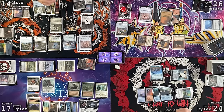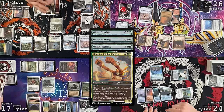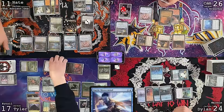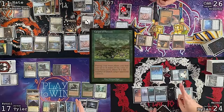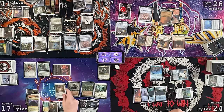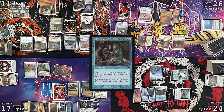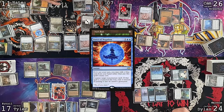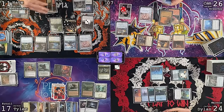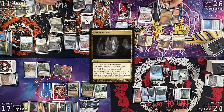First Breeches trigger makes Tyler's 1/3 commander unable to block this turn. Second Breeches trigger exiles top of library — Captain Lannery Storm triggers, making an additional treasure — four treasures total. Someone blocks with a construct, they trade. Professional Facebreaker makes a fourth treasure. Dylan untaps, draws, loses a life from Mana Vault. Malcolm attacks Cameron for two — chorus counter, loot, draw and discard Mox Opal.